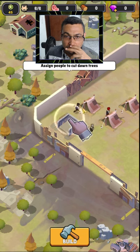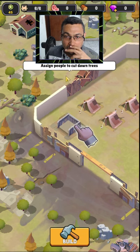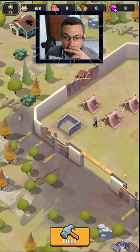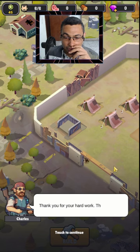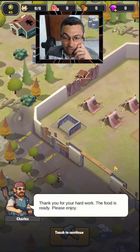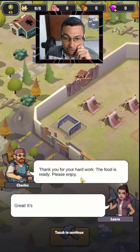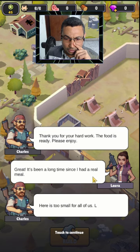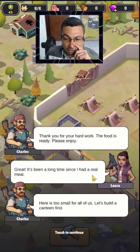Build and assign people to cut down trees. 'Thank you for your hard work, the food is ready, please enjoy.' Great — been a long time since I had a real meal. 'Here is too small for all of us, let's build the canteen first.'